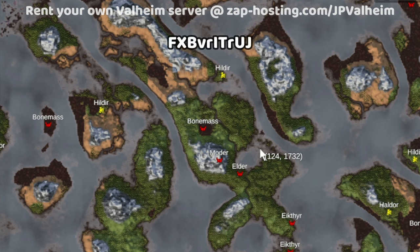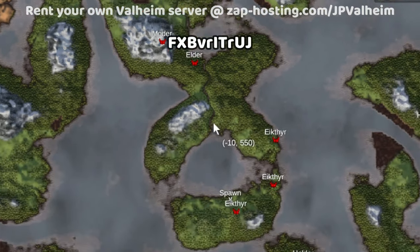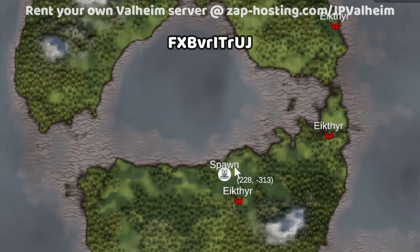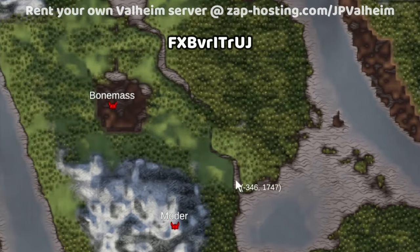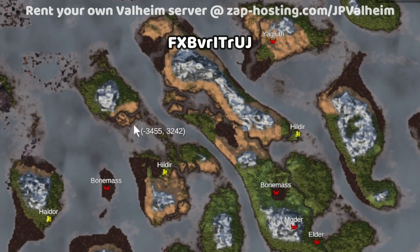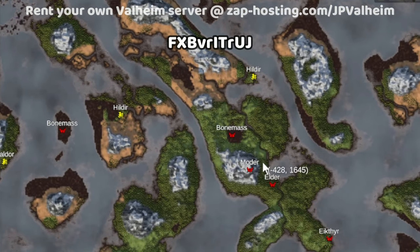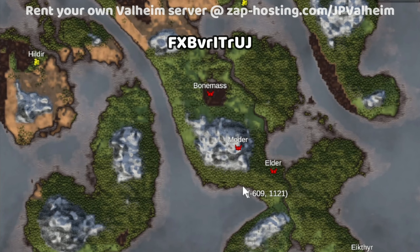Speaking of rivers, I would have put this as the best seed to tease you with at the end if it just had a bigger swamp. The thing this has going for it is this wicked river. Thanks so much MGBlast669, because you're the one who showed me this seed — and you didn't even mention the river. This is the most badass river I've ever seen in a Valheim seed. The spawn's here, there's a cool lake, and then boom — a river that just keeps going along the coastline, through the plains. It's so close to the spawn. If you like rivers, this seed is the seed for you.